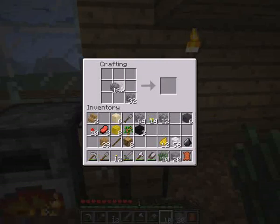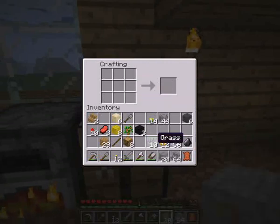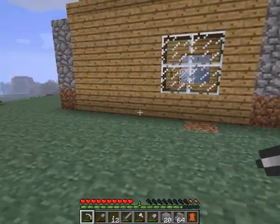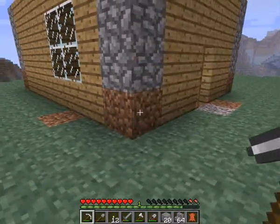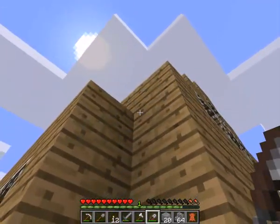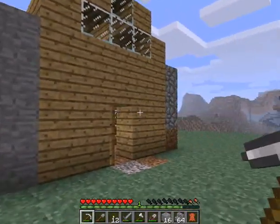I have flattened this entire hill by one level so I could make my house a little bit taller. You can see there's still some dirt left. I think I will change these pillars with smooth stone. Doesn't that look better?